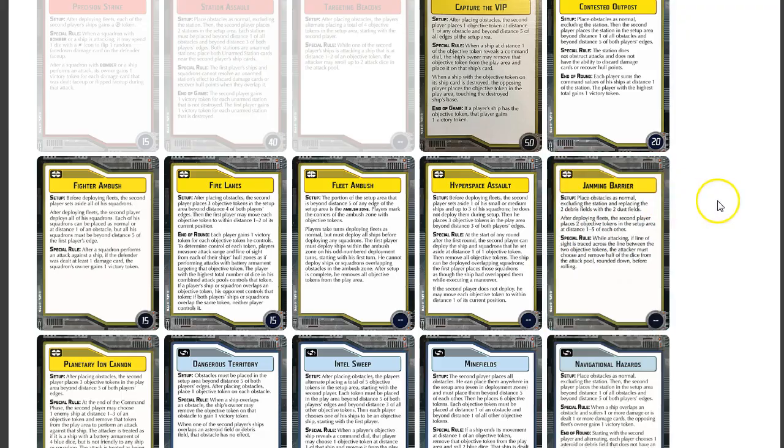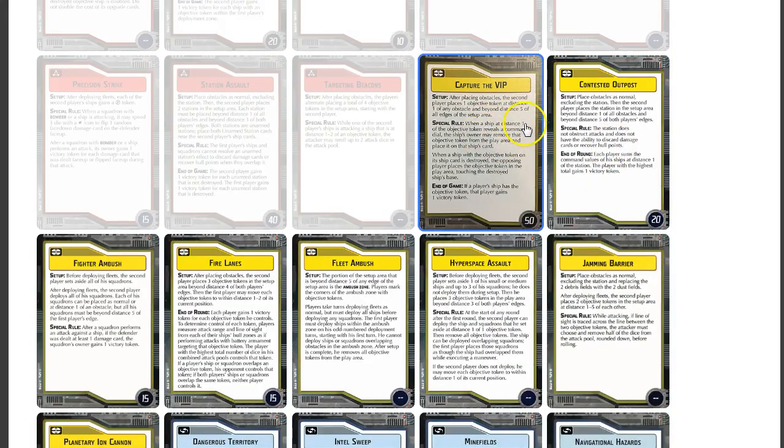For yellow objectives: Capture the VIP is a definite possibility — Leia could go on there. Contested Outpost I'm not feeling much since I'd need to focus command values. Fighter Ambush could definitely work here because we have relay and lots of it. Squadrons deploy pretty far out and it works really well with speed-2 squadrons. I'm liking Fighter Ambush quite a bit because of the relay — we can hit everybody from wherever we want.